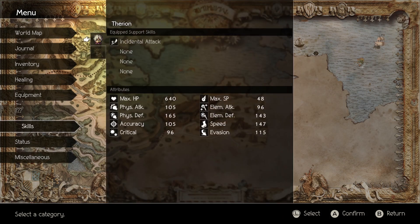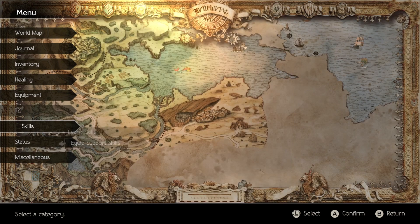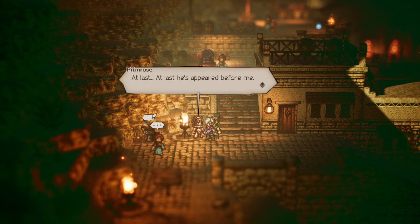What does inspiration do? With each successful shared standard attack, you gain SP equal to 1% of the damage you deal. Nice, very handy. Okay, let's talk to Primrose.